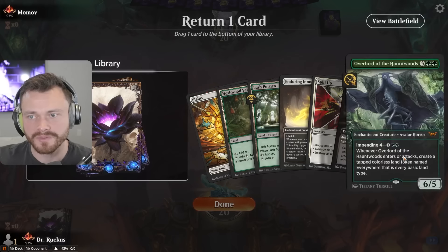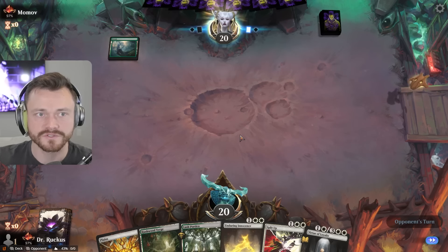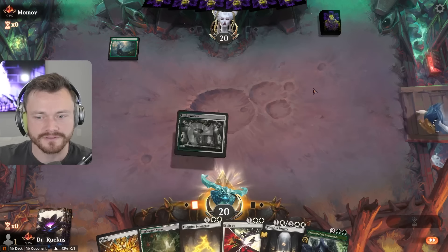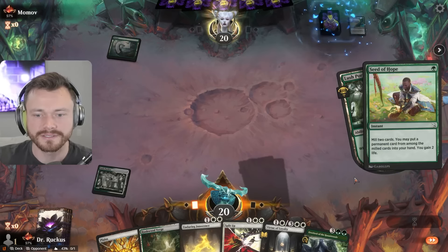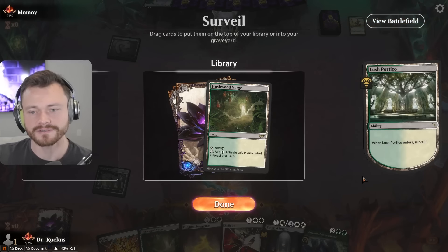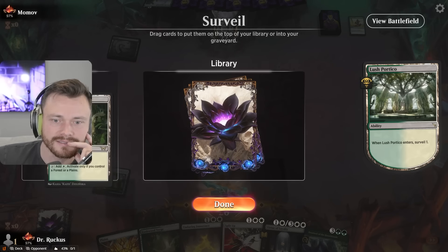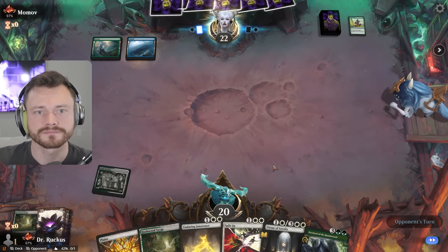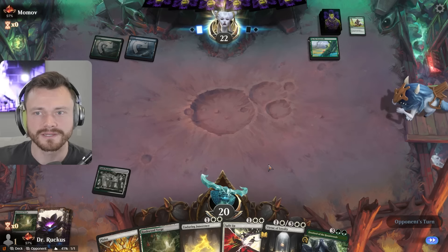It's green. Let's Surveil — something to pair with the Innocence could be nice. Seed of Hope. Oh no, it's Crabs. I feel like that's going to be pretty tough for us, though I think they don't run counterspells. Turn two Virtue, turn three — I think we want more gas. Beanstalk. Point is off to the races here, not missing a beat.